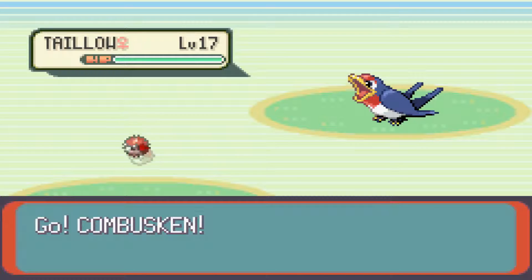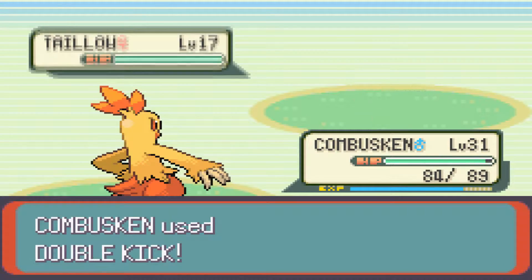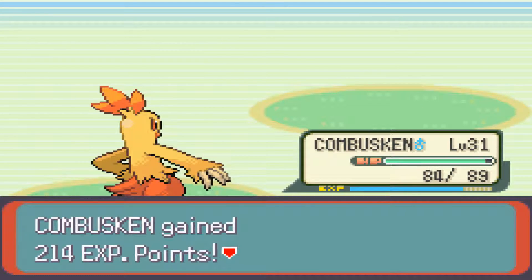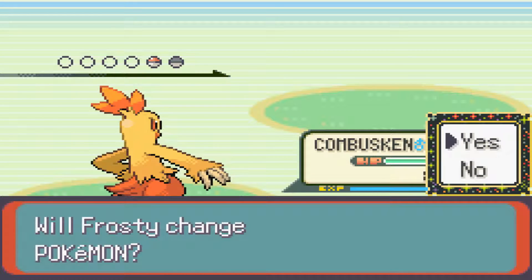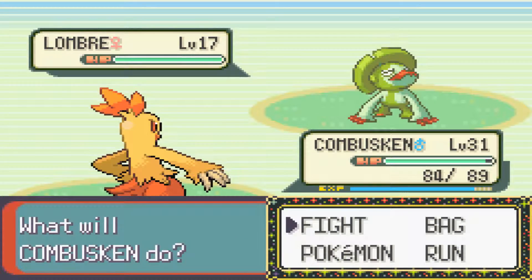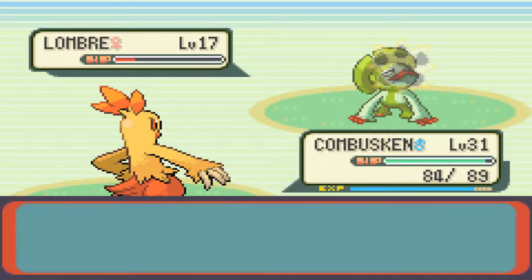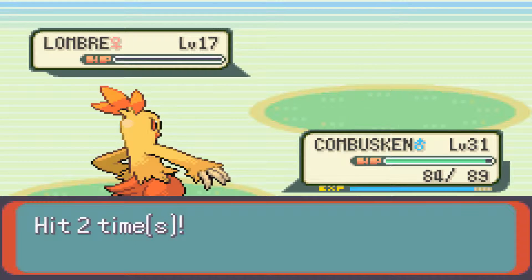We've been on Route 112, as you can see with the tall grass. For Route 112, in Ruby and Sapphire you have a 25% chance to catch a Machop, and in Emerald you can catch a Marill. In all three versions there's a 75% chance to get a Numel. There's really not much variance in this particular area.